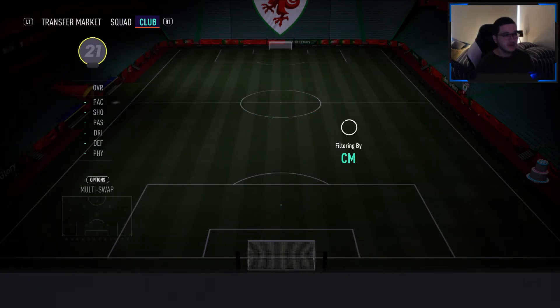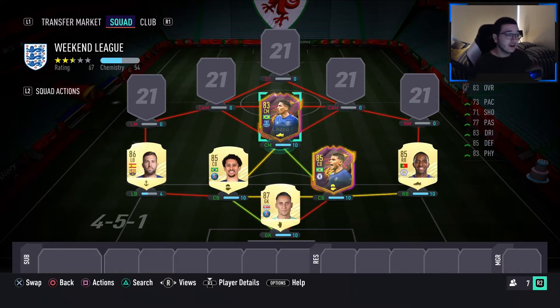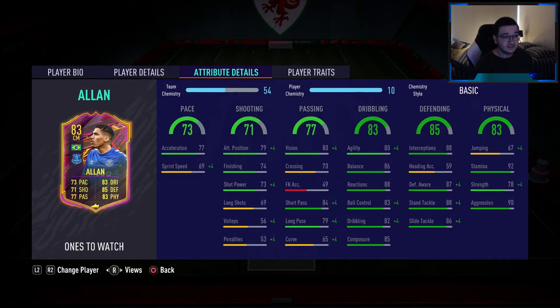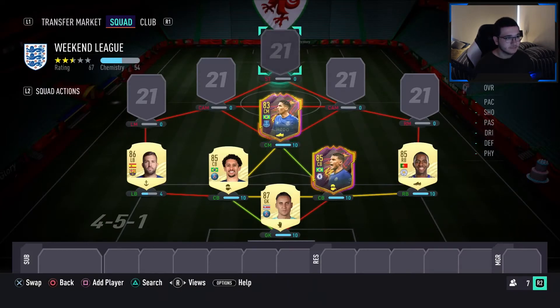For center mids, a little bit of an investment — Allen. This card is just nuts. I don't know what it is about him, but in-game he's unbelievable. He's pacey at 73, 71 shooting, 77 passing, 83 dribbling, 83 physical, 85 defending — he's basically our CDM. He's got 4-star skill moves for a CDM which is amazing. Medium-high work rates. I couldn't be happier with him.